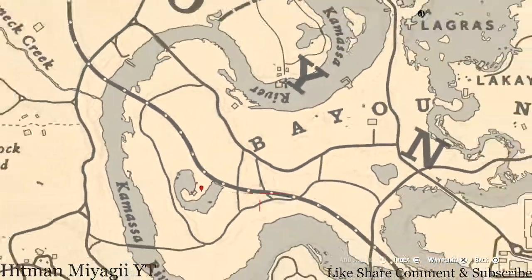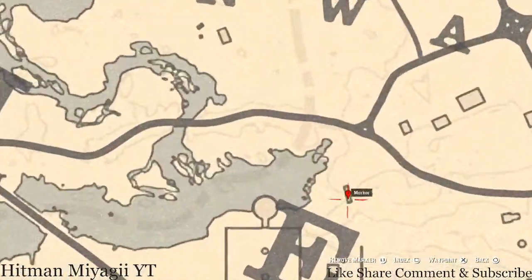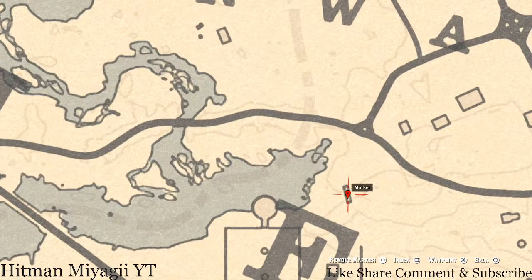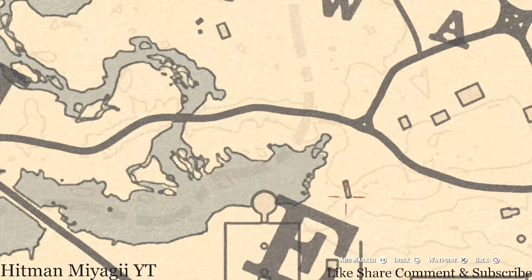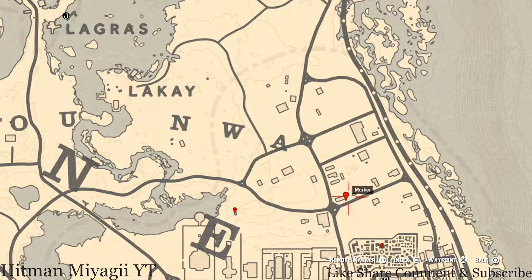Our next marker is underneath a bridge - if you see this rectangle, that is a bridge. Underneath the bridge, pull out your metal detector and you'll get another random coin. I cannot tell you which one you will get, but come over here at this location and that's what it will be.